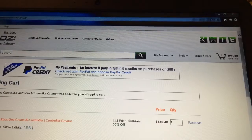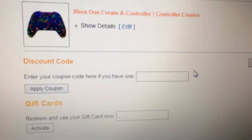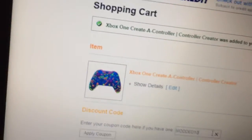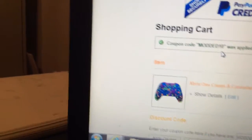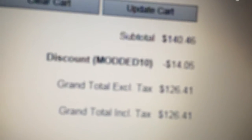That's a lot of money, so let's go to discount. Right here — you see where it says discount? Go to caps lock and type 'MODDED10', hit enter and apply coupon. You see the coupon applied? It went from $140.46 down to $126.41. I mean that's not a huge change but right now everything matters.